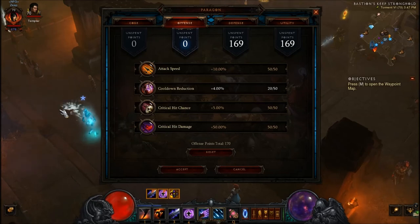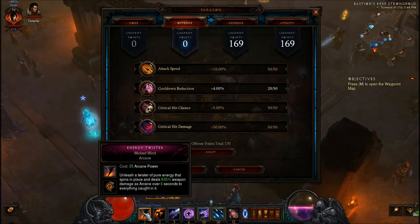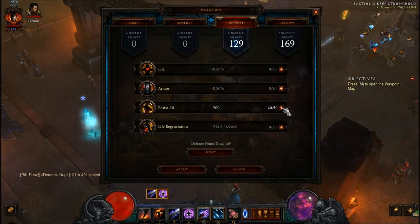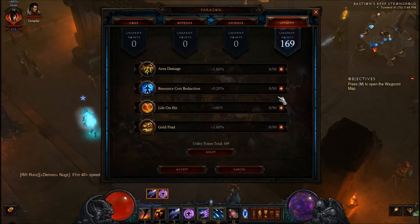Your blizzard does not have a cooldown, and the hydra doesn't even have a cooldown, so you don't have any cooldowns that you really need to worry about. For defense: resist all, then armor, then life, and finally life regen. For utility, you want to go with area damage, resource cost reduction, then life on hit. And that does it for the wizard.